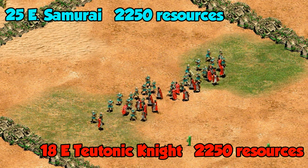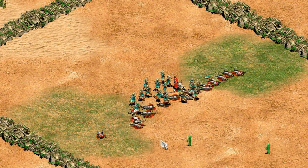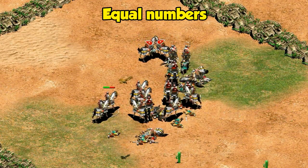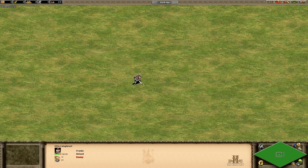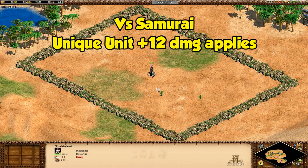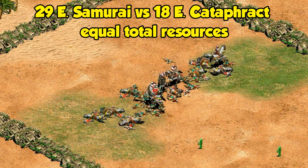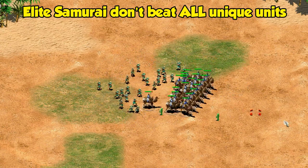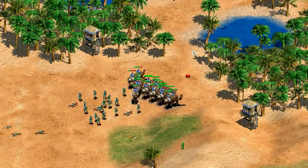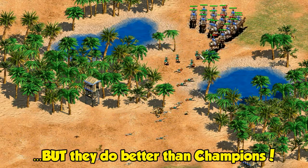If you equalize the resources on both sides, samurai will always win by a wide margin. There are lots of unique units the samurai doesn't do particularly well against, including cataphracts — partly because of trample damage but also because of much better stats. There's a misconception that cataphracts are more resistant to the samurai's unique unit bonus, but it's actually just anti-cavalry damage they have some protection against, and you can see it taking the extra 12 damage from the elite samurai. Samurai do even worse against the war elephant and many unique archer units, so there are lots of exceptions, but they still do better than champions in all of those situations.